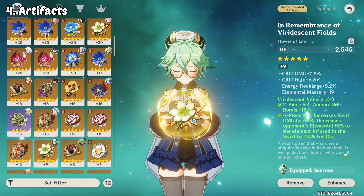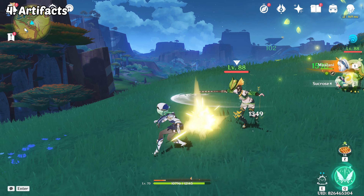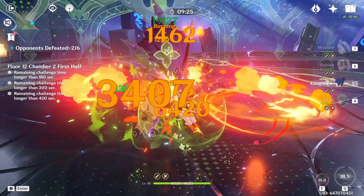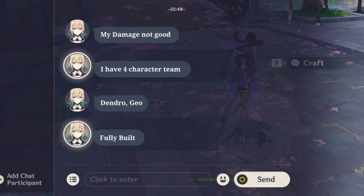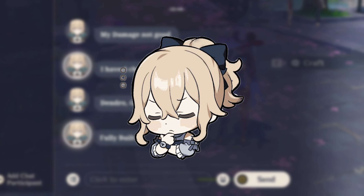Artefacts are equipment that provides powerful stat bonuses and set effects. They can greatly enhance a character's specific abilities or roles. There are different types of artefacts, each with their own unique stats and set effects. By investing time and resources into these areas, you can transform your characters into formidable forces on the battlefield — anyone dealing less damage despite running 4 characters should know that having 4 characters alone doesn't cut it.